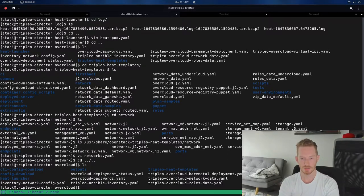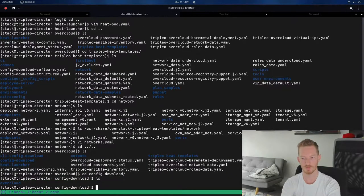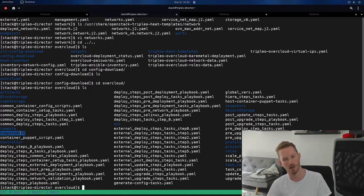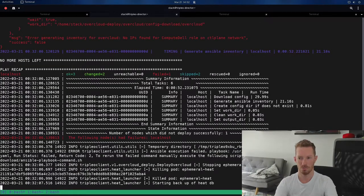Heat has finished and we've moved into the Ansible component — we're now downloading config. In the config-download/overcloud directory we can see all the playbooks that will be executed to deploy this environment. This is the outcome of the Heat stack and where we can perform debugging steps without recreating it — we can rerun the Ansible playbook command directly against this environment. Note that my ComputeDell role still exists in the playbooks because I didn't remove it from the roles data file, but it won't be used since ComputeDell count is 0.